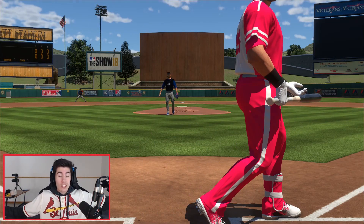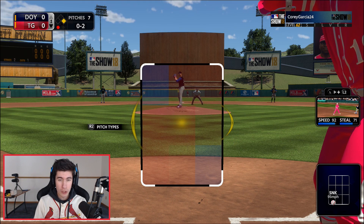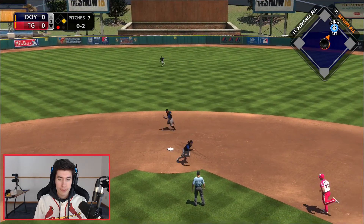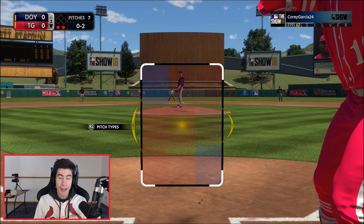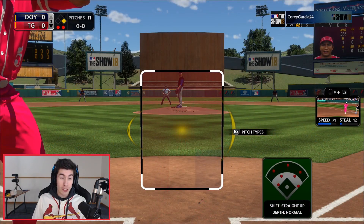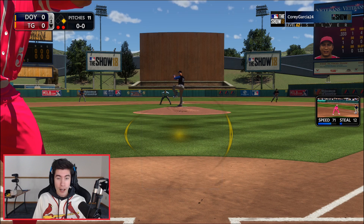Ball four to Trevor Story — 92 speed on the basepaths, only one down. Didi coming up — something into the gap scores Trevor. I'm going to steal. Oh, and two to Didi. We're taking that leadoff step — he's going to pick me off. That's bad. From 0-2 to 3-2 to Didi Gregorius — we're watching a very close pitch. Drawing ball four with two down. Johnny Bench coming up, had a huge home run last game, looking to get a huge home run here.